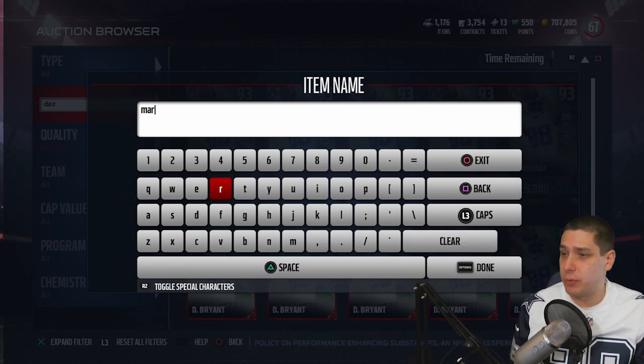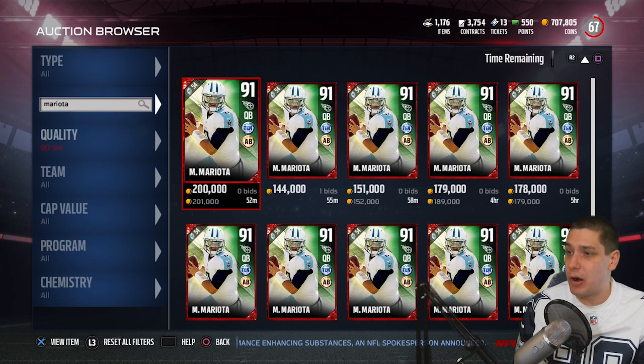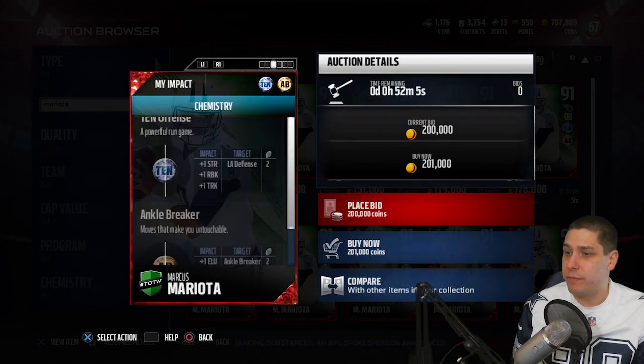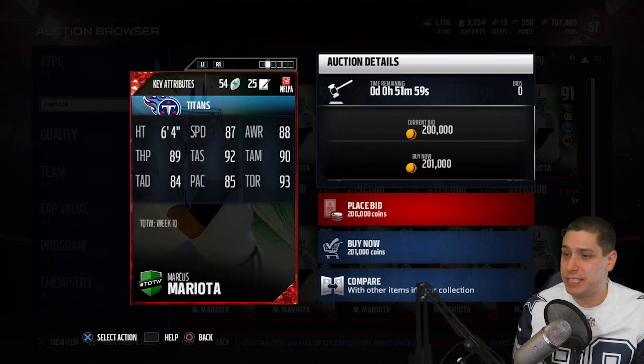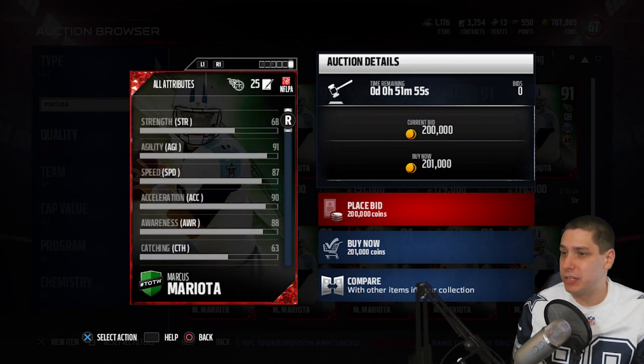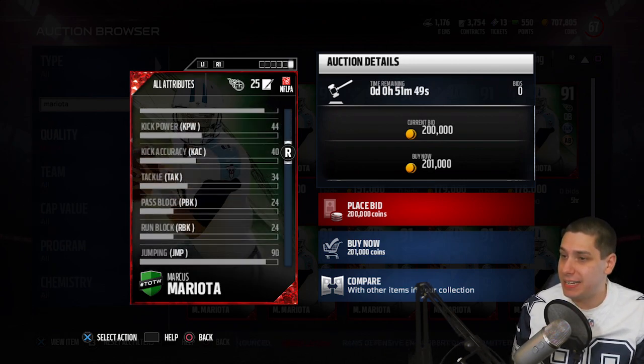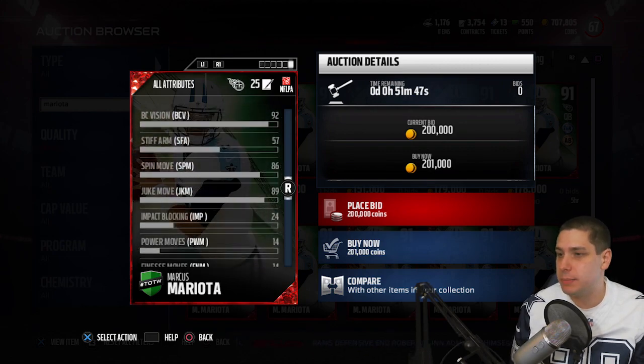Let's take a look at the Mariota real quick. This is the Mariota Team of the Week for this week. Very nice card. It does have the ankle breaker chemistry. Take a look at the quick attributes here — 87 speed on a quarterback, that's obviously really, really good. The throw power is an 89, so that's solid.